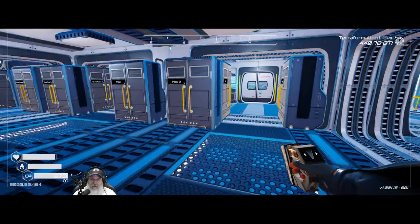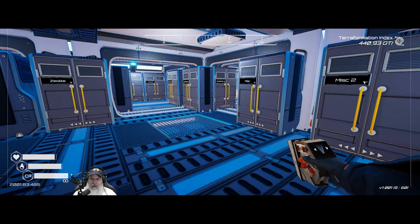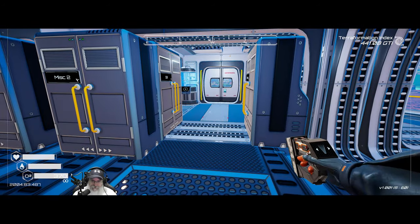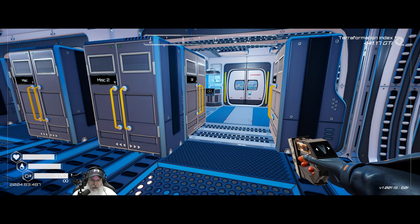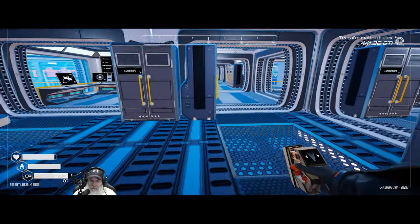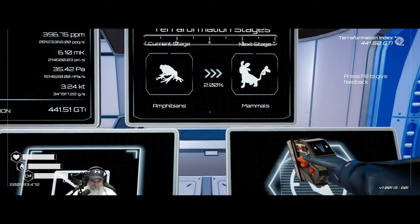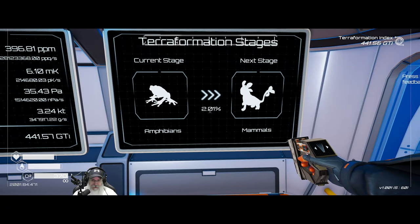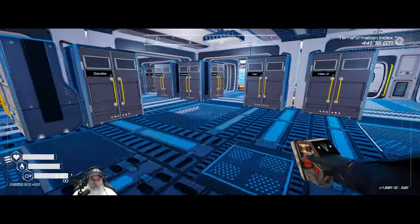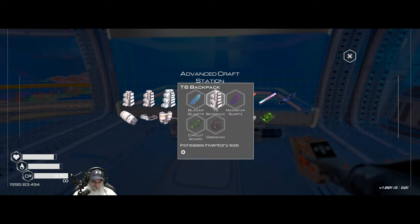Welcome back everybody to Planet Crafter - I'm the Bearded OG. In this episode we have a lot to do. I spent quite a bit of time off camera getting tier 3 extractors set up in multiple locations. I showed you at the very beginning the things that unlocked as part of that process, including the fact that we are now at the amphibian stage and well on our way towards the mammal stage.